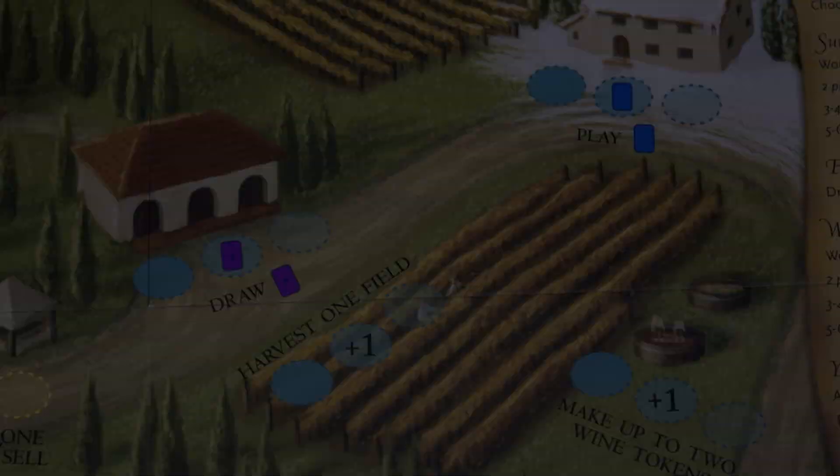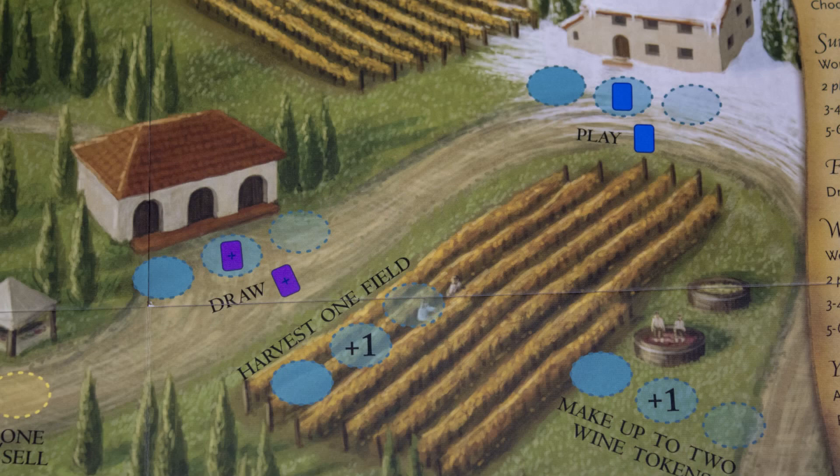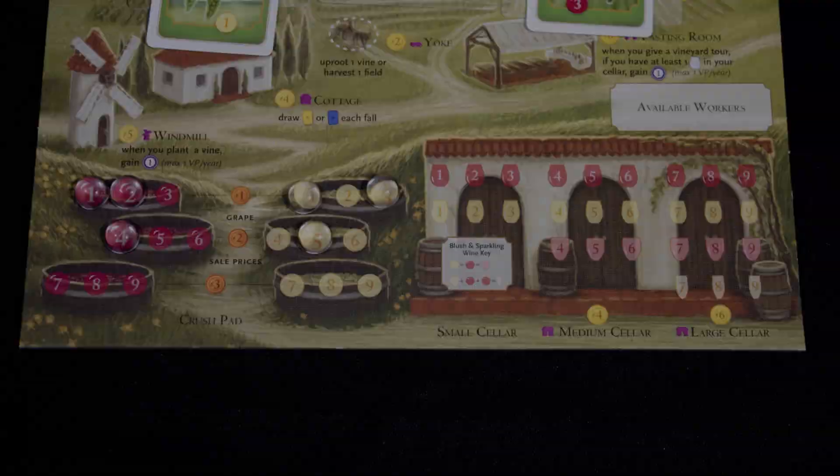Winter actions function just like summer, only on the blue locations. Here you can play winter visitors, and this one allows you to draw wine orders. These spots allow you to harvest fields, make wine, and fill orders. Harvesting a field adds its total grape value to your crush pads. Wine strength is limited by what cellars you have built.